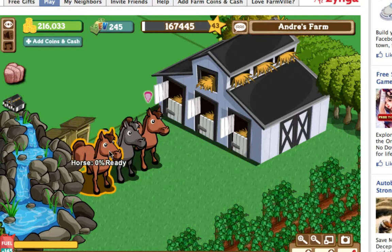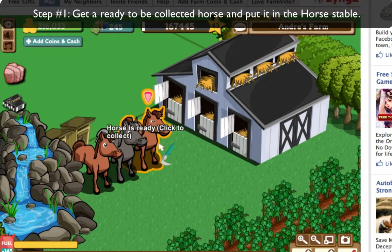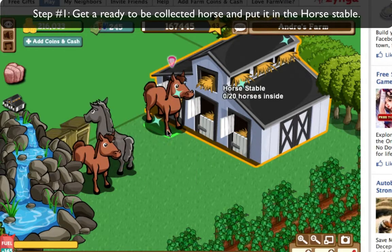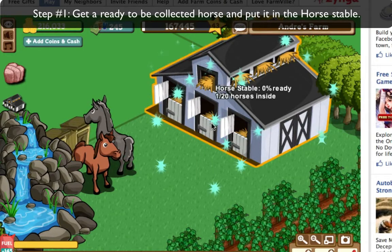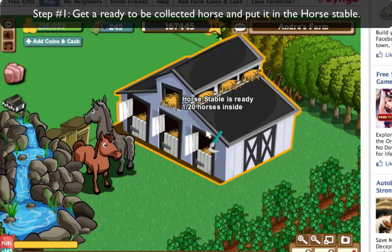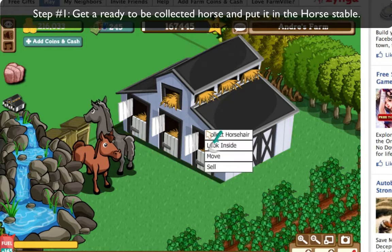For this example, I'm going to use three horses. This is exactly the same as the dairy farm and chicken coop, so if you don't know that, you could check out that video. You have to take a ready horse — you can see it's ready to be collected — and you move that into the horse stable, and that makes the horse stable ready to collect.